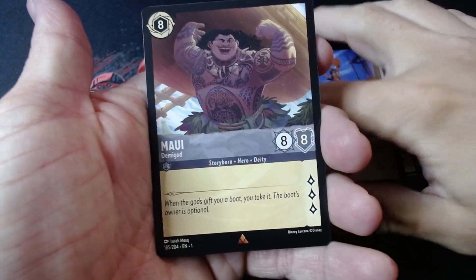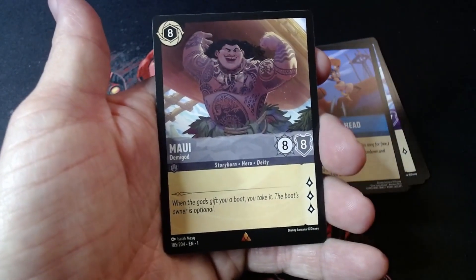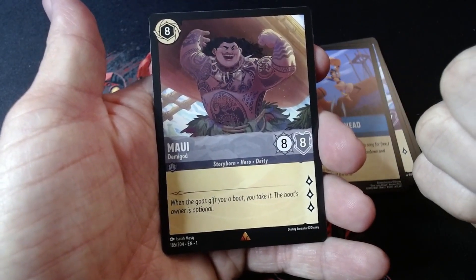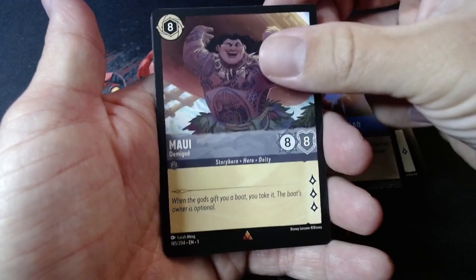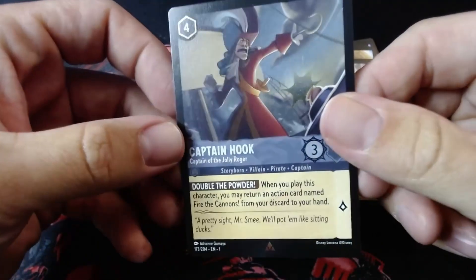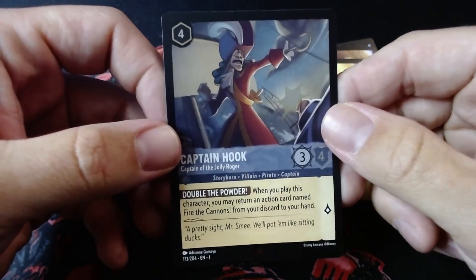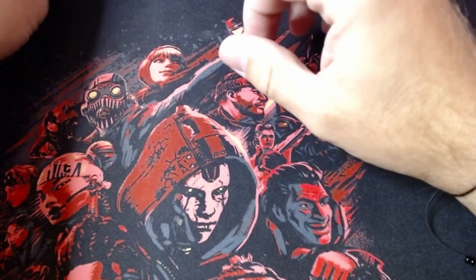Maui — that's a solid card, this card is so beefy. Eight ink, and I can't remember the exact stat names, but one is willpower and we got three lore — this is a beefy card. Ariel, and then a Captain Hook on the foil — that's so sick. Solid, so solid — love it!